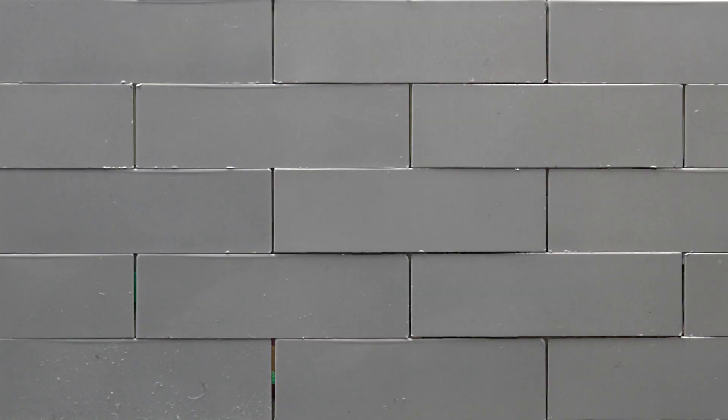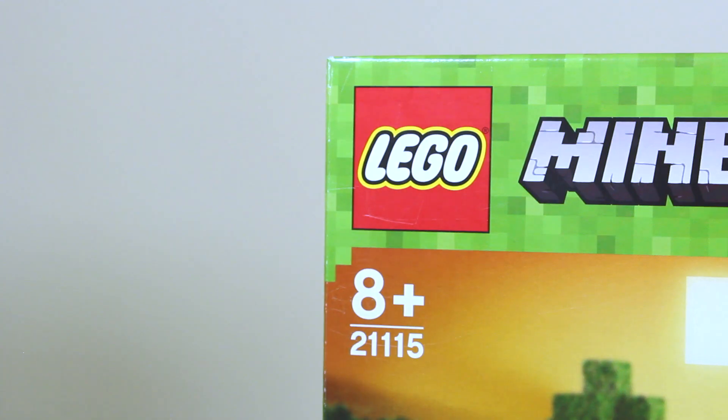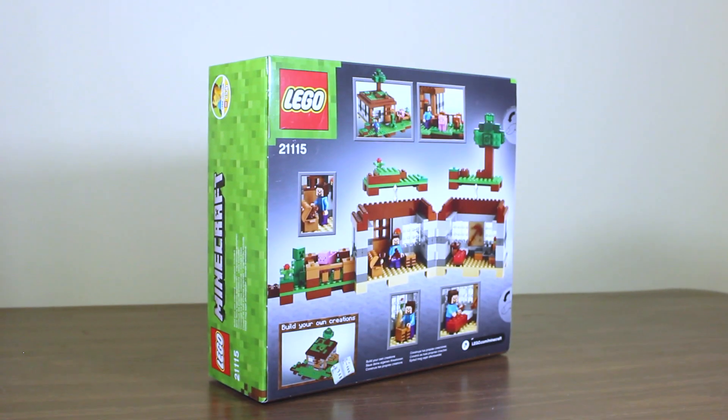The next set is called The First Knight, and the number is 21115. It has a Steve, a Creeper, and a pig. It also has some wooden tools — a wooden pickaxe, a wooden axe, and a wooden sword.